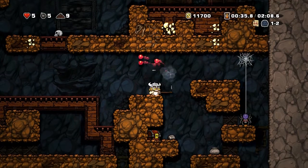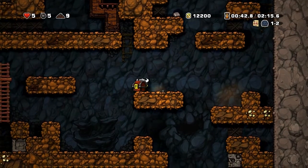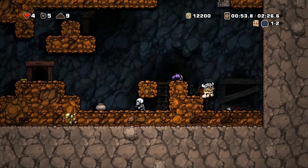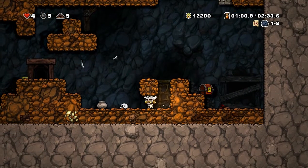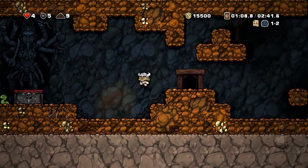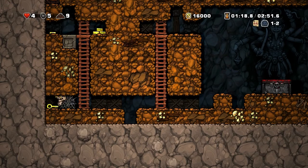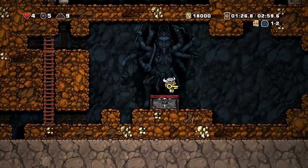There's a bat - bats are really bad because they are hard to get. This is a locked chest. A locked chest is usually in the 1-2 level and you need a key to open it. Oh no, that was risky. I only lost one heart there - I could have lost way more if the skeleton had got me. And that's a Kali altar - you can sacrifice bodies on there and she might give you something in return, an item or something like that. You can find different items that help you in different situations.